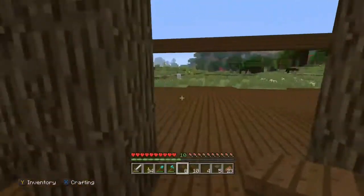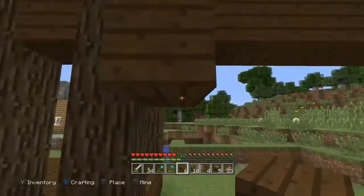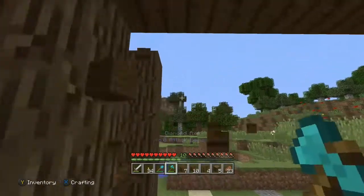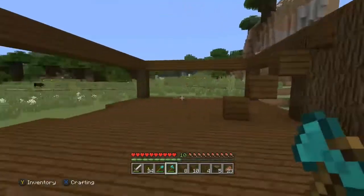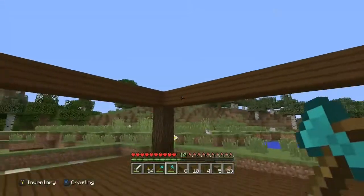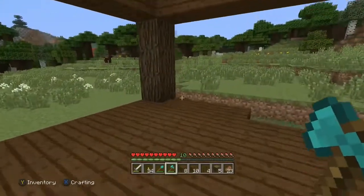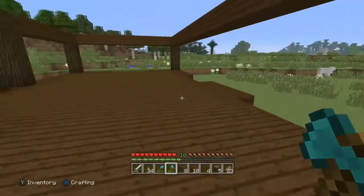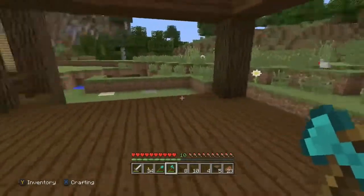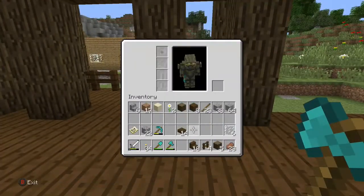I finished that wooden beam going all the way around the house. I actually raised it up by one block, because if I had it lower the ceiling would be too low. As I mentioned in the last video, I like to have at least three blocks of space for each floor in my houses. Also, I'm recording this before that episode goes up, so I won't be able to see your comments on it yet.